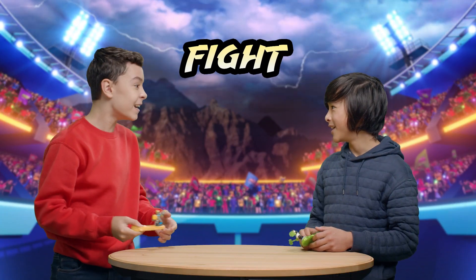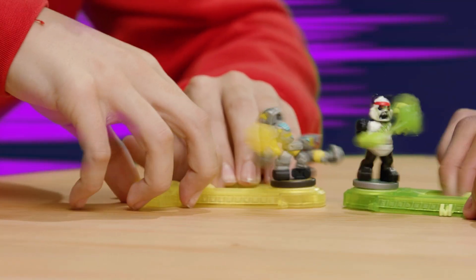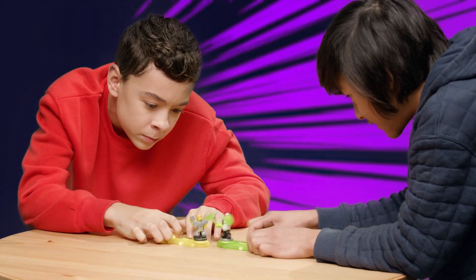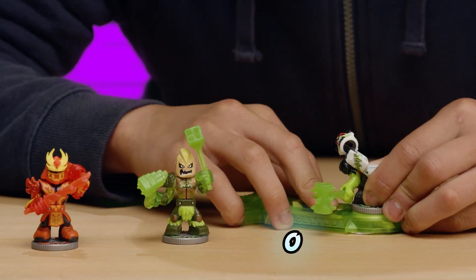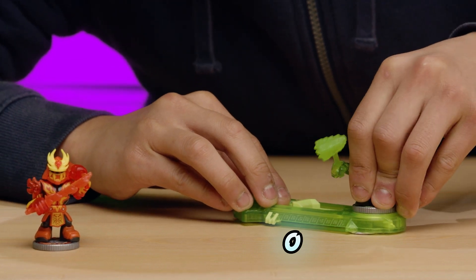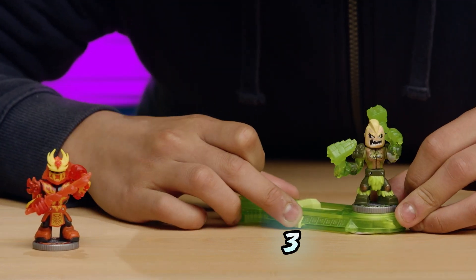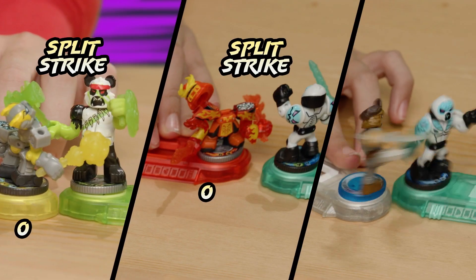Ready, fight, Split Strike! If your Kato Warrior is Split Striked, your character reduces its health points by the winner's damage points. Make sure to keep your score tally updated — no cheating. If your Warrior reaches zero health points, they're removed from the fight, and your next Warrior takes their place. The ultimate Split Strike and victory happens when a team defeats all three opposing Warriors and leaves them all with zero health points.